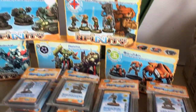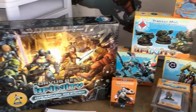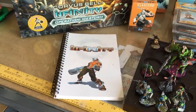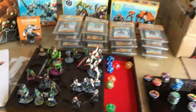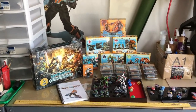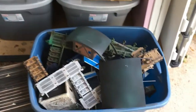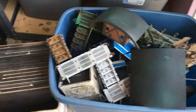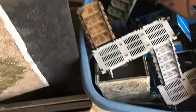These are my unopened infinity figures that I still need to paint. I still have the Operation Ice Storm box set that I need to paint. And this is going to be my infinity journal for the upcoming RPG — it's going to be my guide to my campaign that I'm going to run. It dawned on me that I never showed you my completed desert table. This is the table that I use for infinity — it's individual 12-inch by 12-inch boards that you can use to make a four-foot by four-foot table.